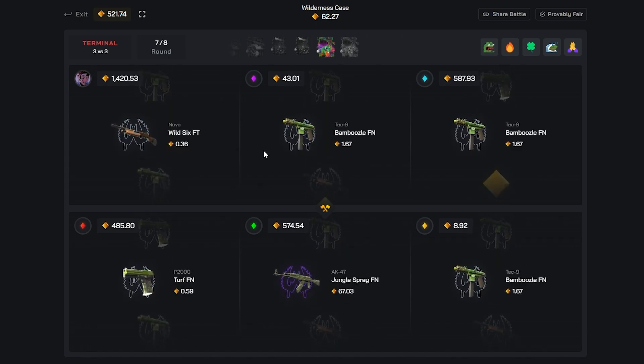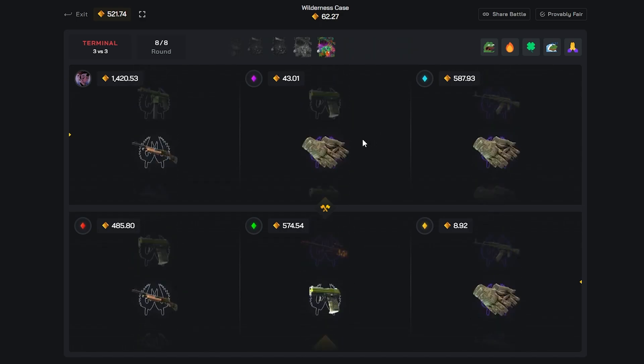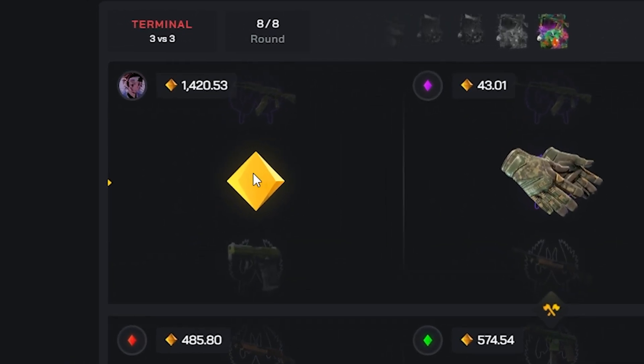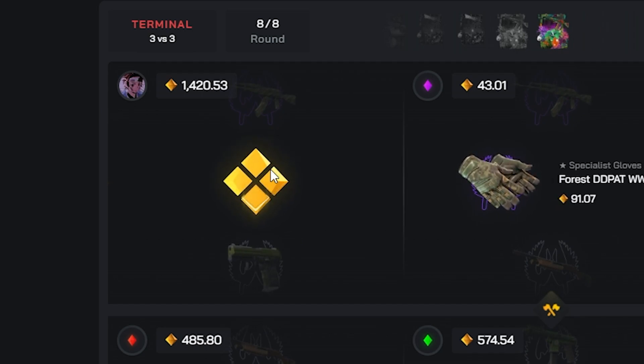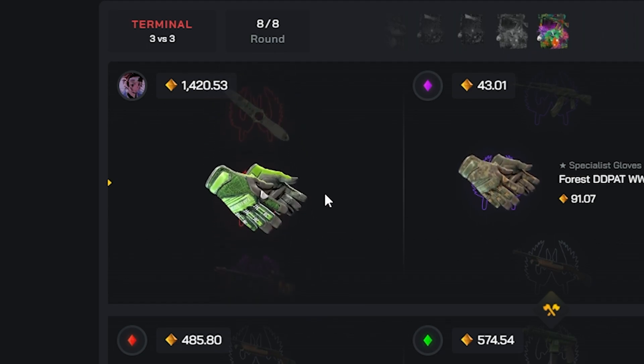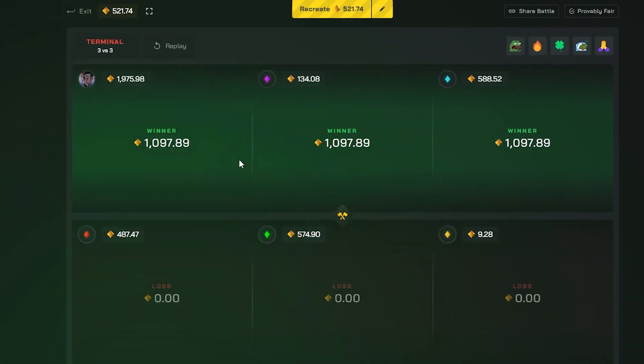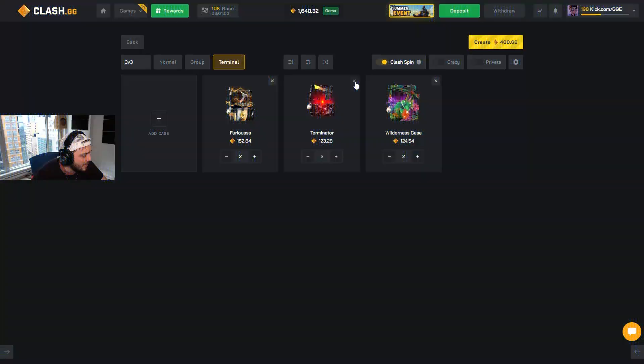Maybe they pull a Wild Lotus and then I pull a Wild Lotus too — okay good. Next case, come on, gem up top. Nice — it's a Wild Lotus! Okay, we'll take the gloves. This is a really good battle. As soon as we don't play these new cases, it's going well.